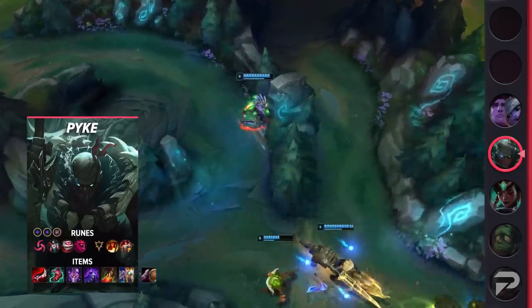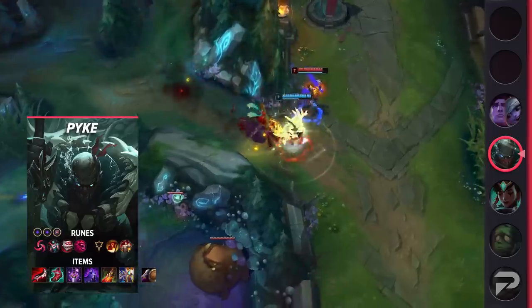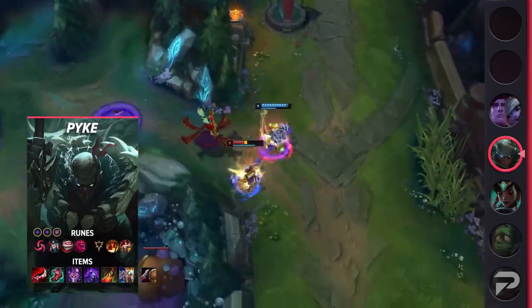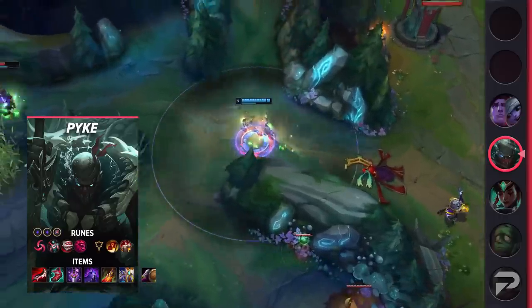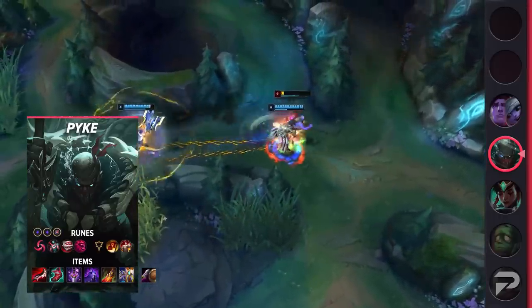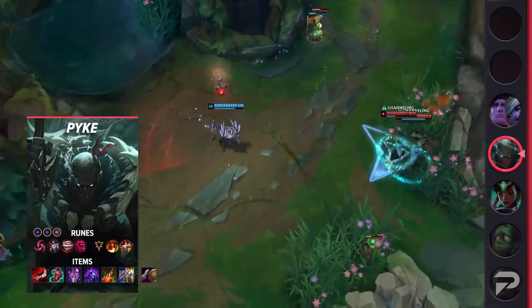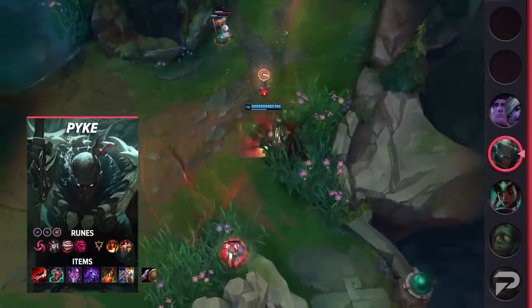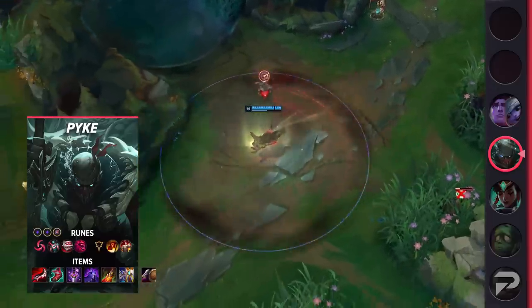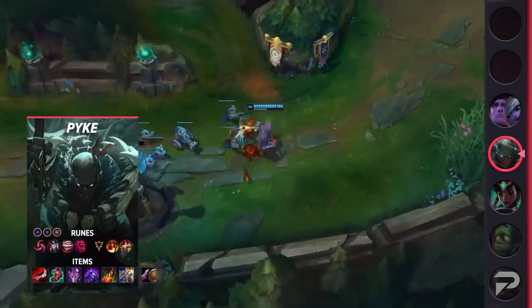Here's the build if you're interested in trying out this unorthodox assassin, who's apparently a quote-unquote support. Here are your runes: you want to run Hail of Blades, Cheap Shot, Eyeball Collection, Ultimate Hunter, Triumph, and Tenacity, with the stat runes being double Adaptive Force and either Armor or Magic Resistance. For your items, start with a Doran's Blade, and then go into Duskblade of Draktharr, Lucidity Boots, and Youmuu's Ghostblade. After that, go for Edge of Night, Death's Dance, and either Umbral Glaive or Guardian Angel.